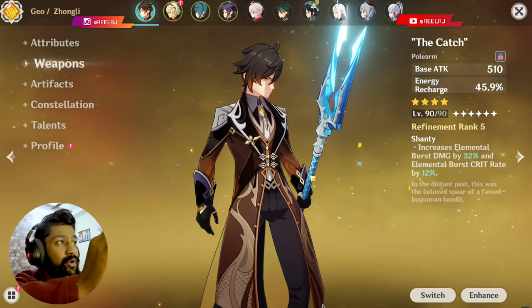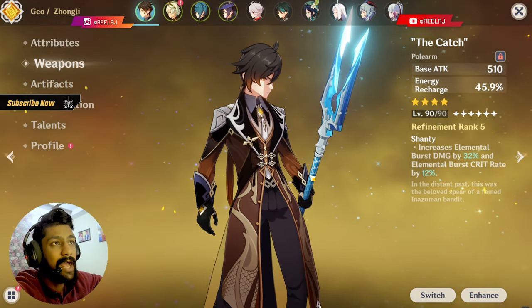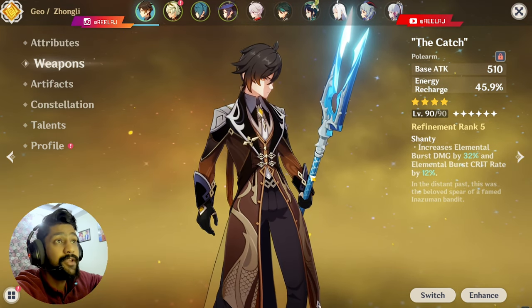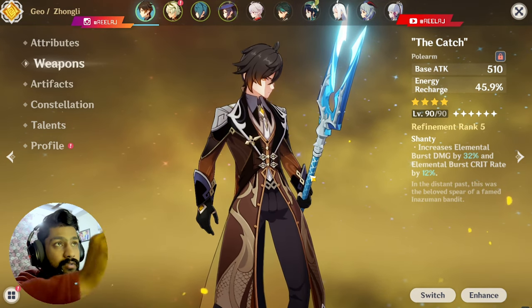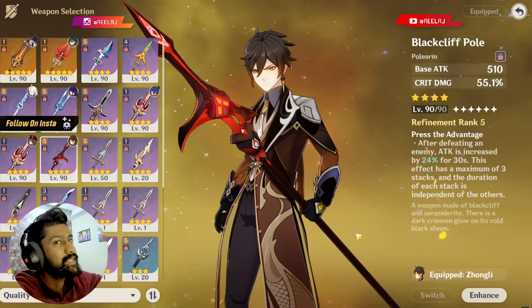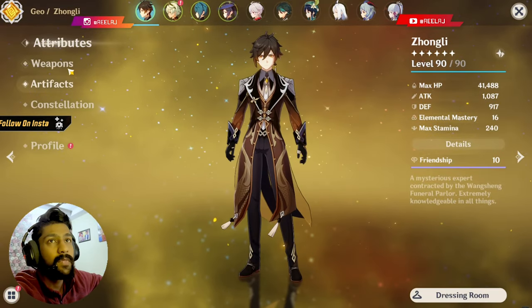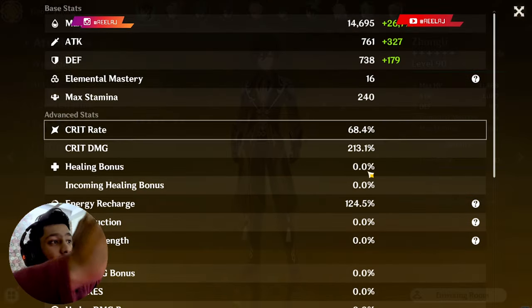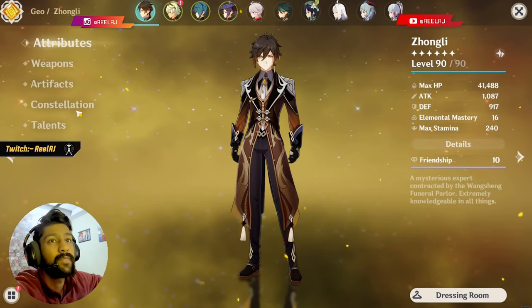With 170% energy recharge and the crit ratio maintained properly, Zhongli will be insanely good on the field, providing a strong shield and dealing 50K damage consistently with his ult. You can spam Zhongli's ult a lot. You can also switch to other builds — like Black Cliff or Deathmatch — to match this crit ratio.